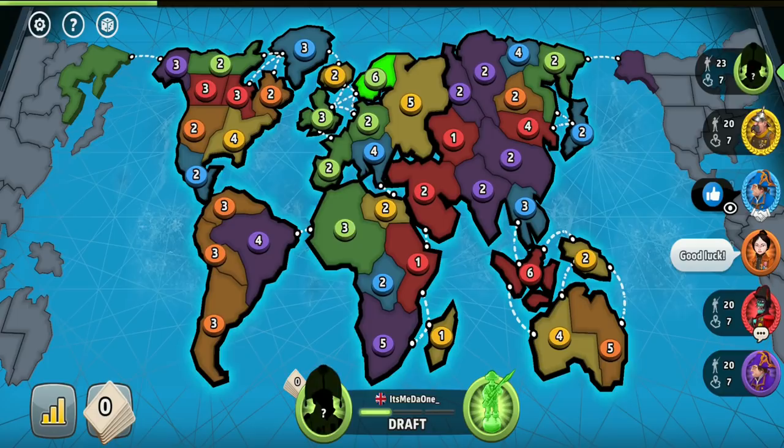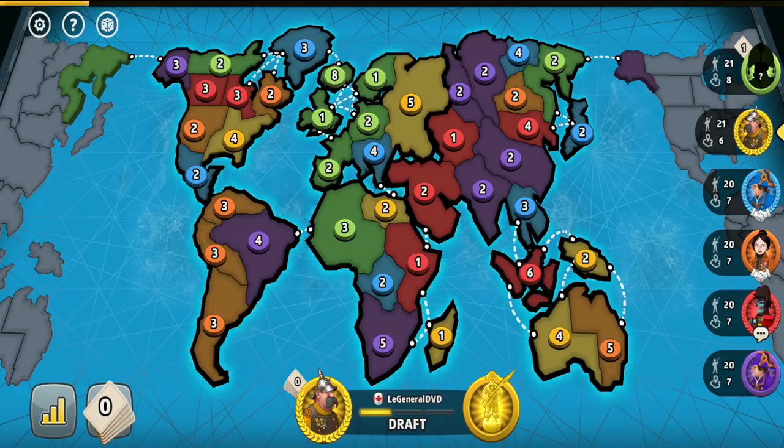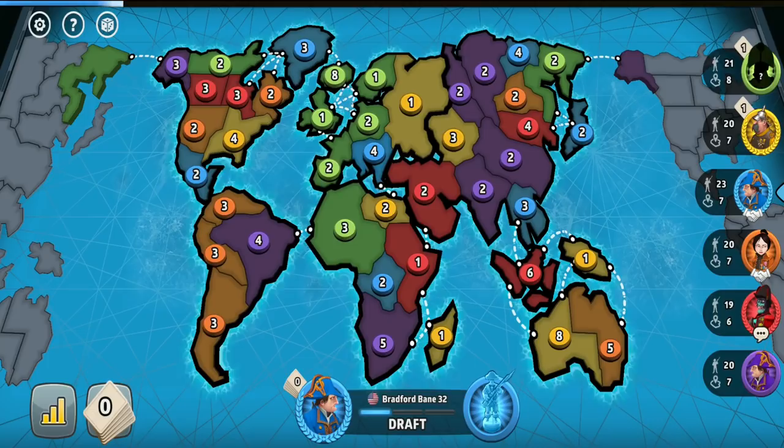In this video I'm going to show you how to set up the deadliest trap for the Australian Turtle player when it comes to the three-player situation. With the help of your ally you completely prevent the Australian player from invading your and your ally's big continents, both of you start crushing the troops into that unlucky Australian player, and then by either outsmarting your ally or by your ally making a mistake, you can very likely win the game.